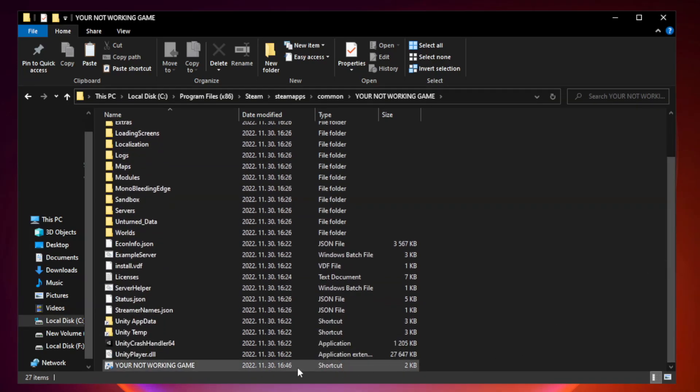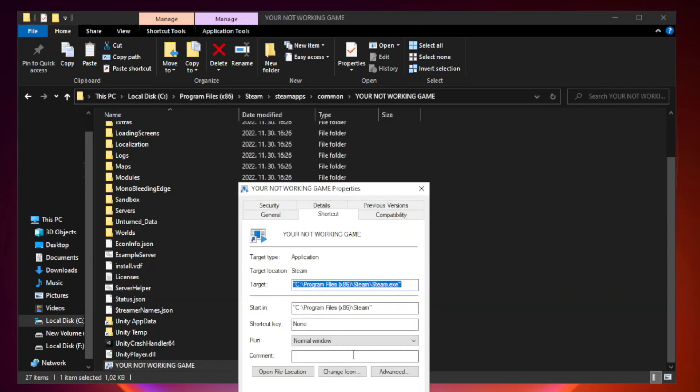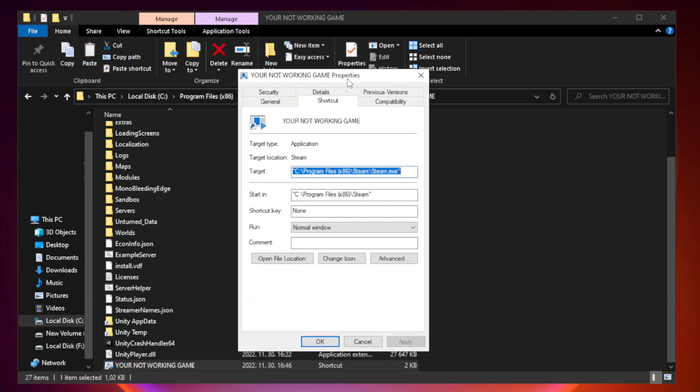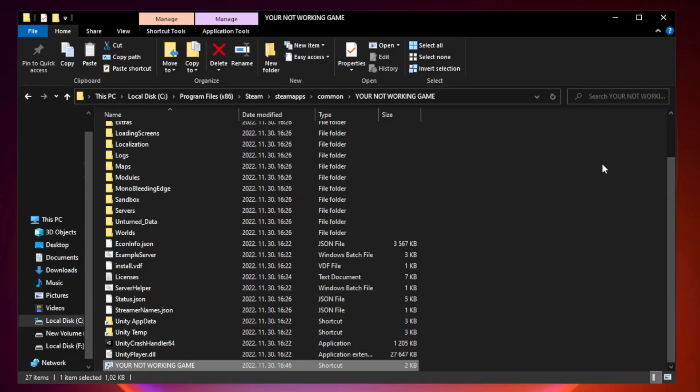Right-click your not working game application and click Properties. Click the Compatibility tab. Check 'Run this program in compatibility mode.' Also check 'Run this program as an administrator.' Click Apply and OK.